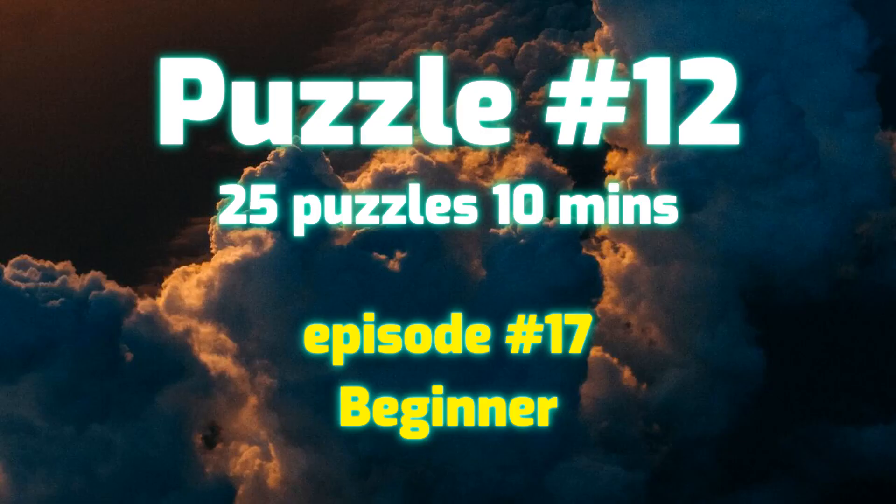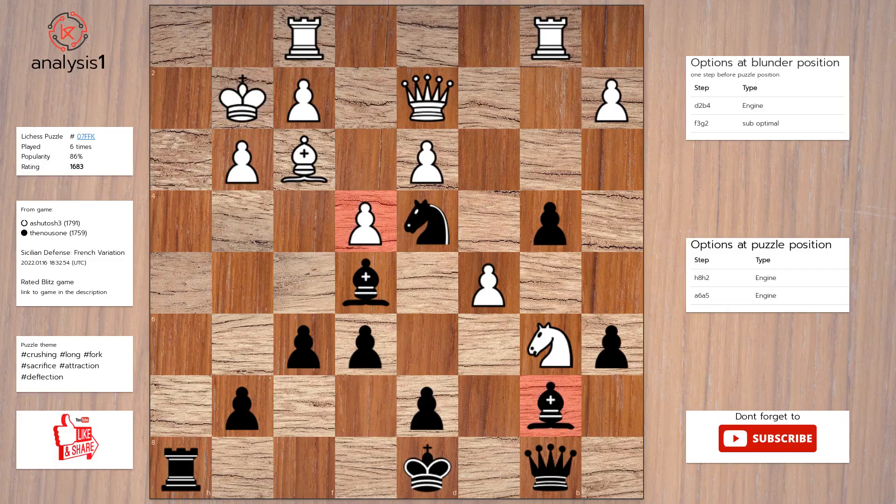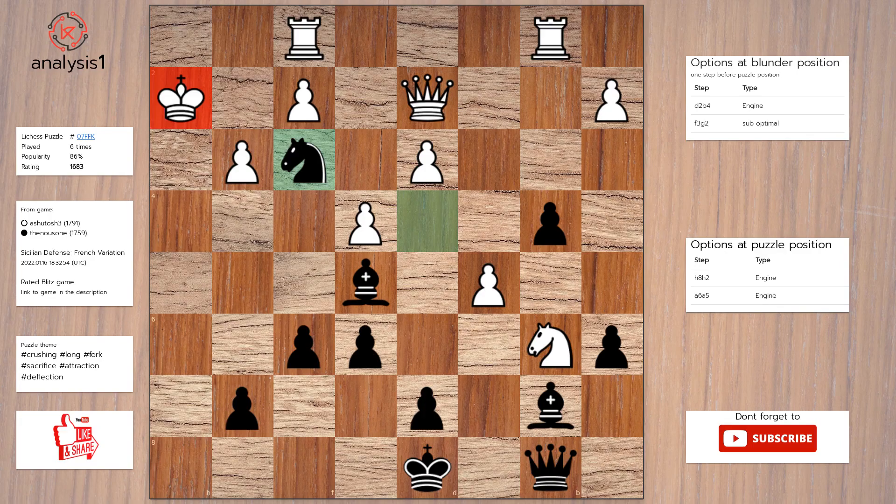Next puzzle. The threats are: bishop takes pawn, bishop takes pawn, knight takes bishop. The checks are: rook to h2, check. The best move in puzzle position is: rook to h2, check. King takes rook. Knight takes bishop, check. King to g2. Knight takes queen.